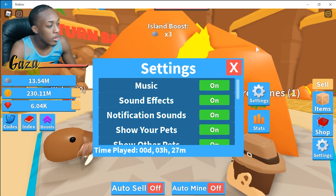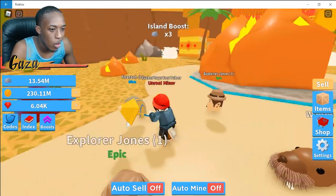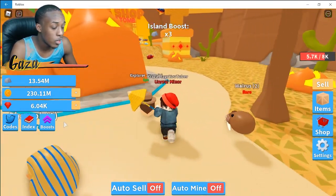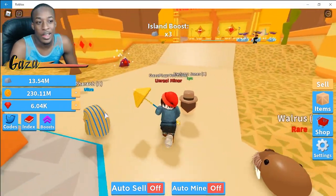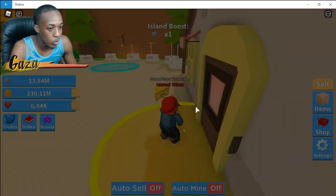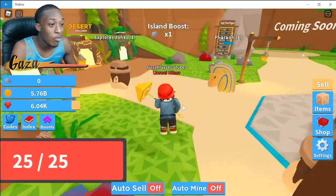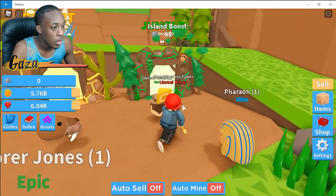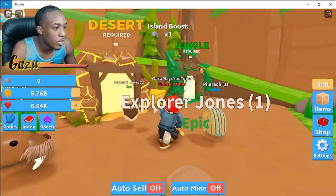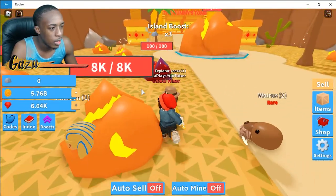I definitely went past the time I was supposed to — it ended up being about 40 minutes. I went to 13 million ore instead of 10 million, which was way better than expected. Let's head to sell — we got 5.76 billion. We still don't have enough though, which is funny. We need 6 billion, so my calculations were off again, but we're only 0.76 billion short, which is super easy to get.